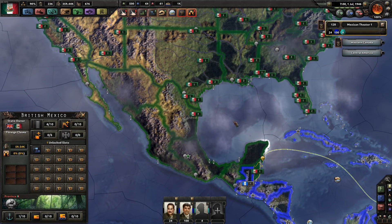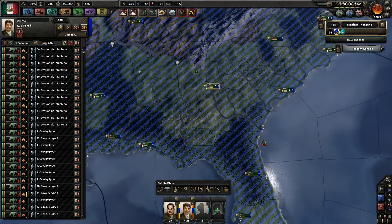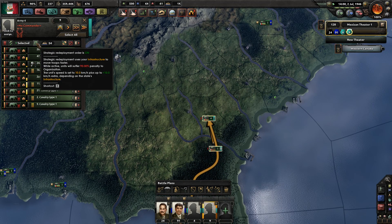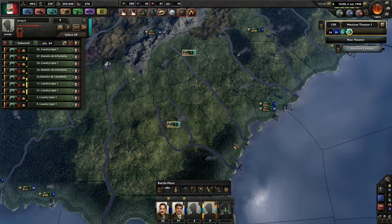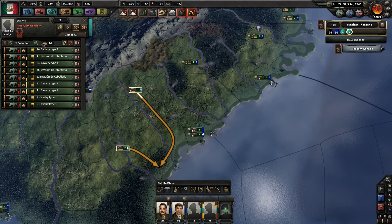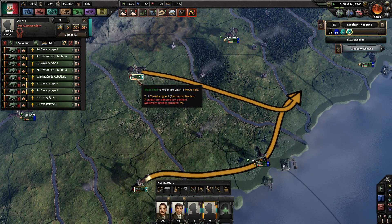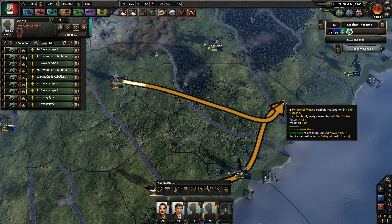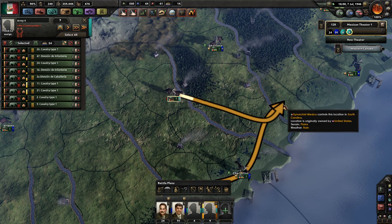Now a few hotkeys. First, how strategic redeployment works. What people think is that it's a toggle button — they tell the troops to move, then switch on strategic redeployment and wonder why they aren't railroading. The reason is you have to select strategic redeployment first, and then right-click where you want them to go. I've seen really big YouTubers and streamers make this mistake. Press B — the hotkey — or select strategic redeployment, then right-click your destination, and they'll railroad. It went from three days to 12 hours.